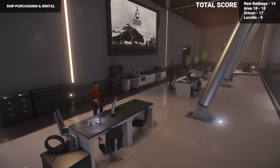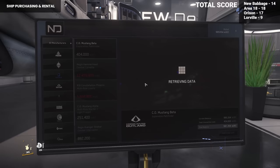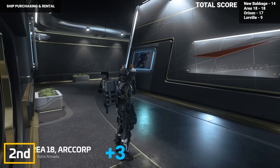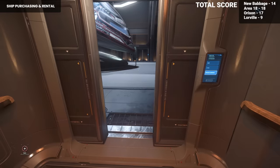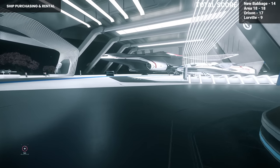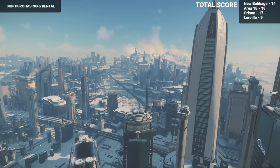When it comes to renting and purchasing ships, no landing zone does it better than Lorville — finally a top spot for Lorville. New Deal offers 73 ship purchasing options while offering 11 rental options at the Vantage Rental Shop. Area 18 comes in second with Astro Armada offering 41 ship purchasing options and Traveler's Rentals providing 10 rental options. Orison holds third place with the Crusader dealership, though you cannot purchase ships from other manufacturers there, so options are limited. Orison also has a Traveler's Rentals for renting ships. New Babbage holds last place with only rental options from Regal Luxury Rentals and no dealership to purchase ships.